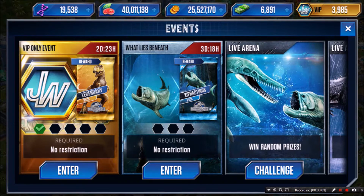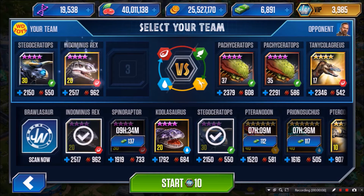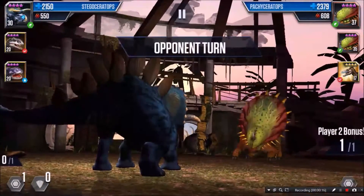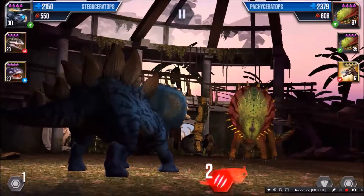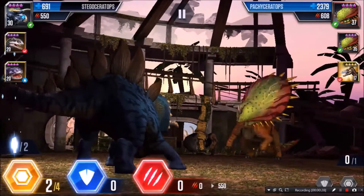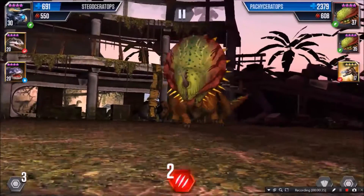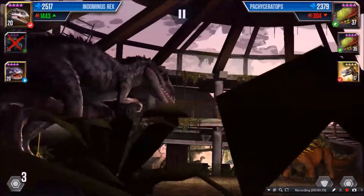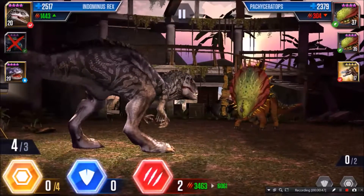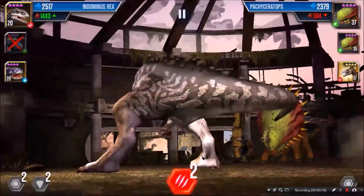Jumping right back in — battle number two of the VIP only event. Two Pachyceratops and a Tany Cullagrius. My team is Stegoceratops, Andominus, and Cullosaurus. Stegoceratops versus Pachyceratops — he attacked two right off the bat, hurt me pretty good. I've got three, I don't know if I can take him down. I put three in reserve. He attacked two so he wiped me out. I got my Andominus — I only need to attack twice to take him down. Two in reserve, two in block, and he's down.